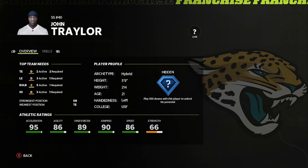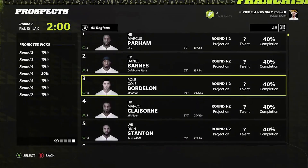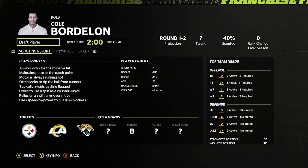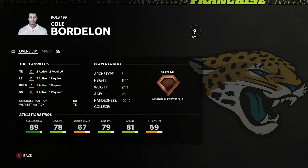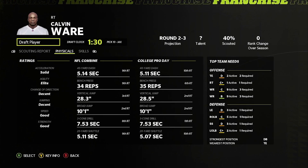With the 20th overall pick we're going strong safety John Traylor. He has 95 acceleration, 86 agility, 89 change of direction, 90 jumping, 86 speed. Now we're at the part where it's just gonna be a lot of shots in the dark. Let's go right outside linebacker Cole Fordelian. I don't know how to say that name. Normal development is fine. I would say a finesse, B pursuit. I'll take it in the third round.